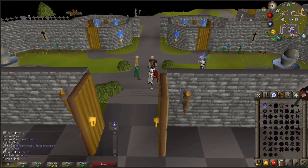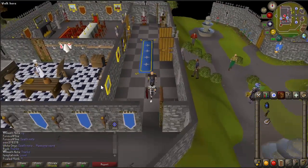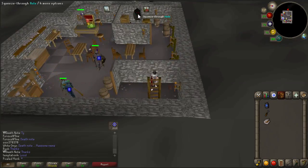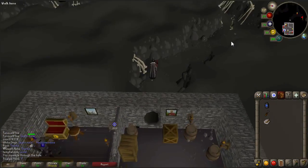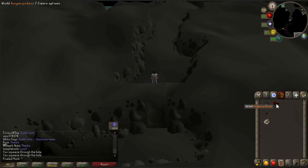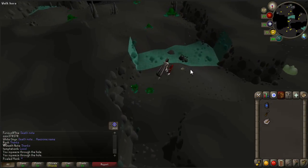To start the quest via the alternate route, you must first go to the lumbridge castle. Once there, enter the trap door in the kitchen and go into the basement. Enter the hole in the wall to the east. Walk south to another hole and use your pickaxe on it to clear the way, then enter the hole. Walk directly south and cross the river with the stepping stones. Enter the tunnel to the south.